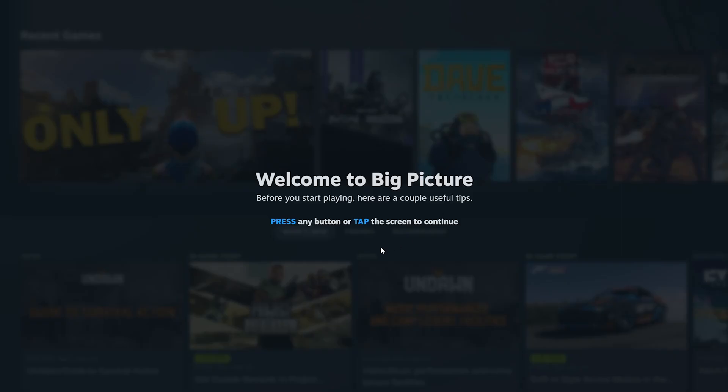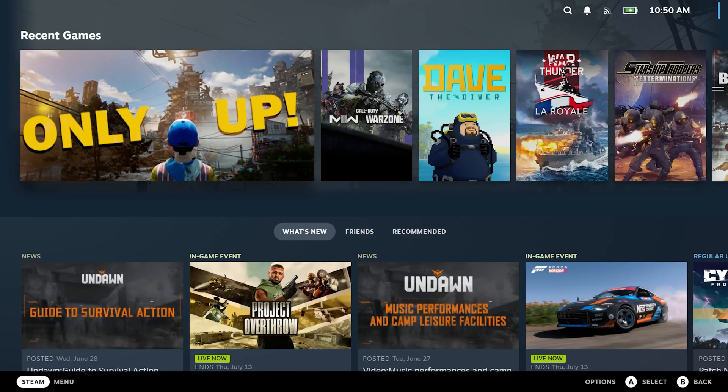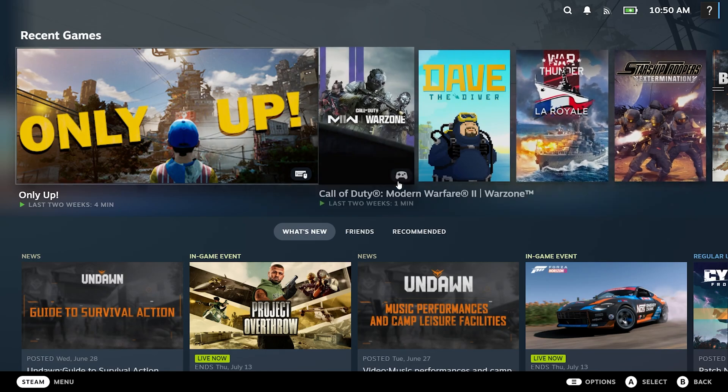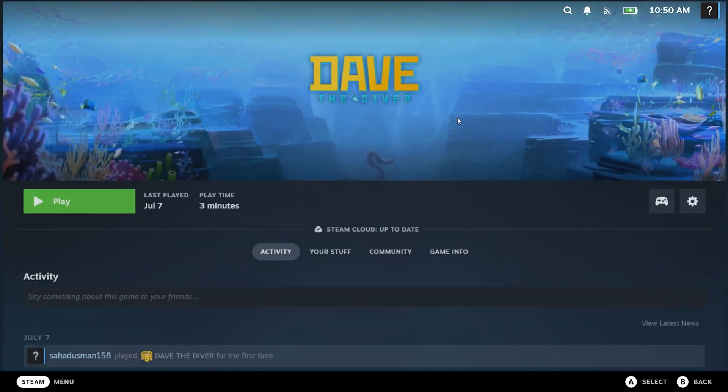Once you enter Big Picture Mode, navigate to the game in your library. Click on the game, then click the Play button and try launching the game. For most users, when they launched the game in Big Picture Mode, the controller issue was sorted out. So you can try this.